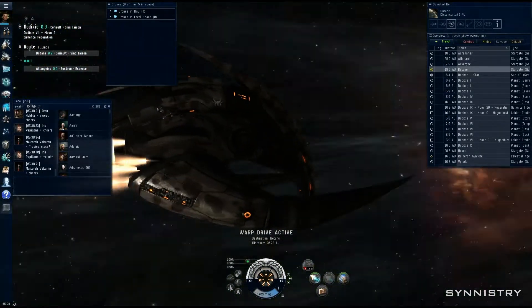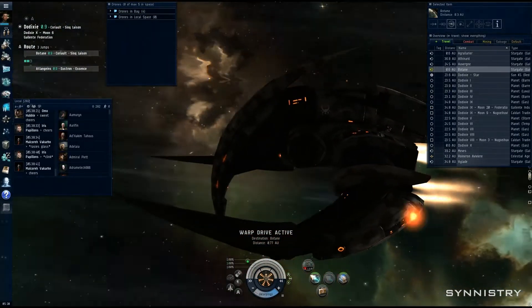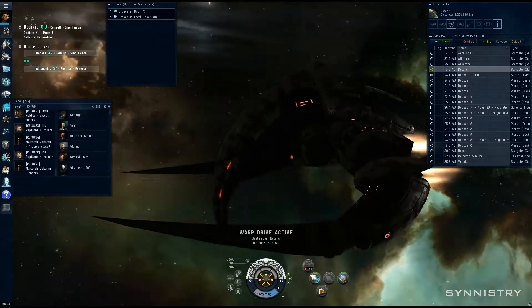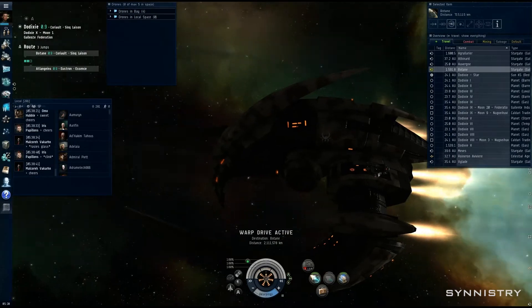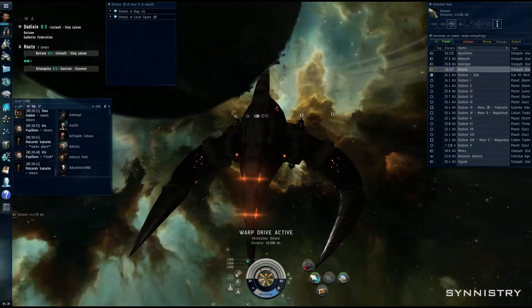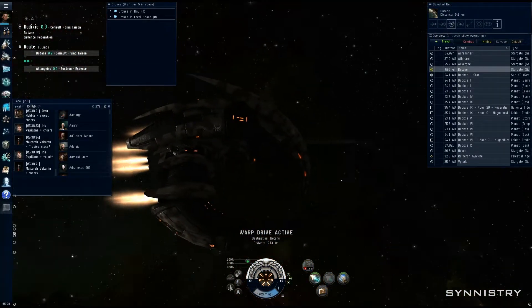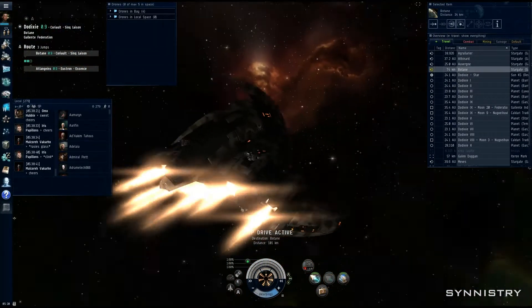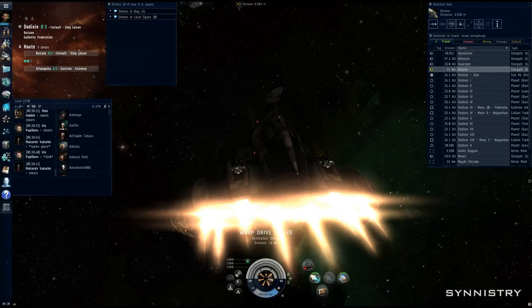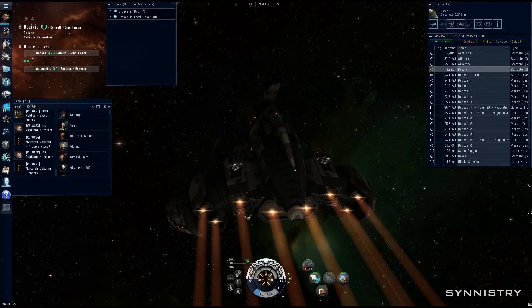A Dominix looks like a shoe — you're not really intimidated by a Dominix. But this looks like bad assery right here. This ship looks good. I love it. I absolutely love it. And yeah, CCP did a really, really good job with this.